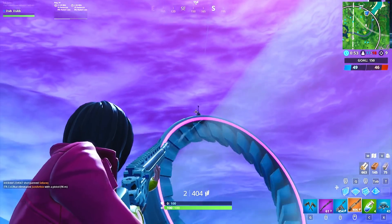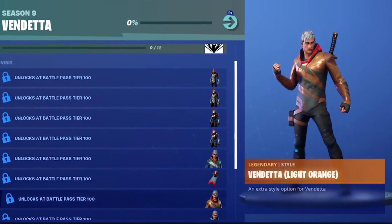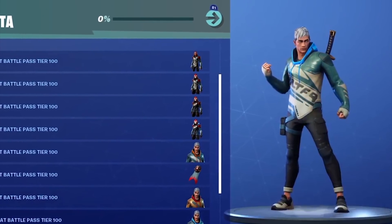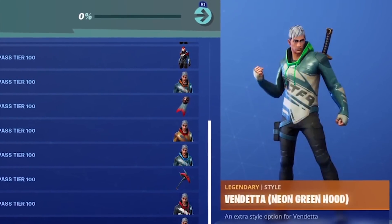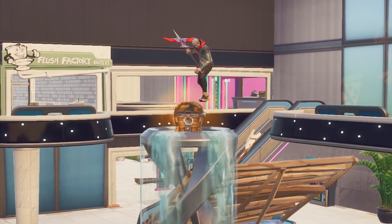Vendetta comes with multiple styles that change his hood or sometimes his whole hoodie. If you want an orange hood, you need to complete 45 weekly challenges. A light orange hoodie requires 65 weekly challenges. A neon blue hood is given for outlasting 1,000 opponents. Dark gray jacket requires outlasting 10,000 opponents. Neon green hood is for collecting 84 Fort Bites, and a white hoodie is given for collecting 85 Fort Bites. That's a lot of work for just a different shirt or hood color.